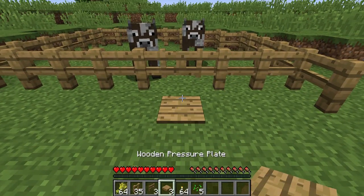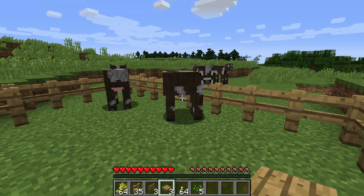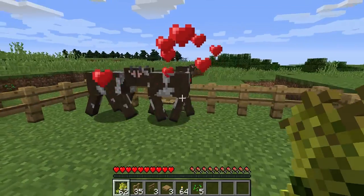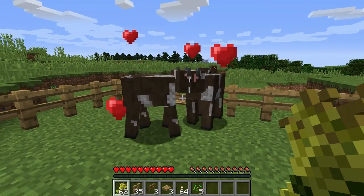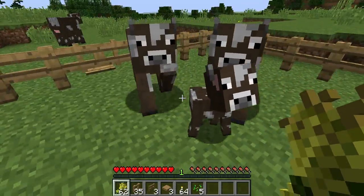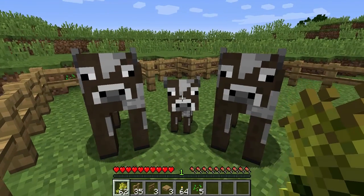Now that you've locked them inside the fence, you can give them food, and they will be full of love and they will have sexual intercourse as you can see, and that will bring them a baby cow. Now you need to wait for them to cool down before you can make them do another baby.